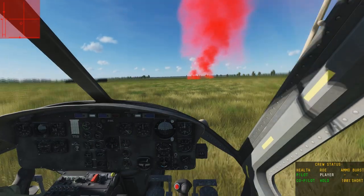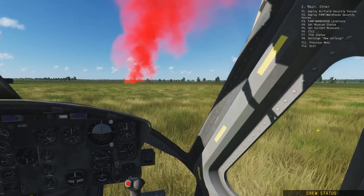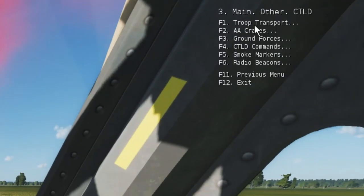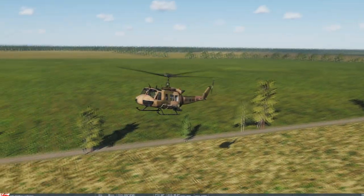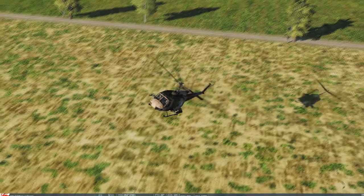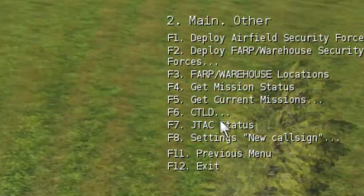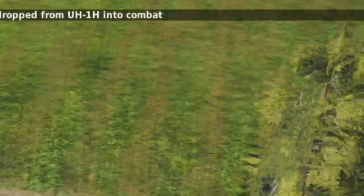Alternatively, players can spawn in a helicopter and deliver troops and equipment themselves. This mission features CTLD, so using the F-10 menu, players and helicopters can load troops and vehicles from friendly logistic areas and unload them anywhere they'd like. Unload troops at a neutral airfield to capture it. Capturing neutral airfields will give you staging points, allowing you to rearm and refuel without having to fly all the way back to your primary HQ.